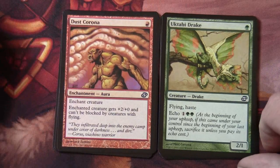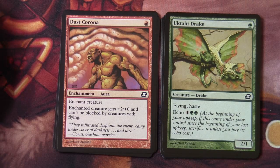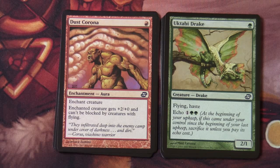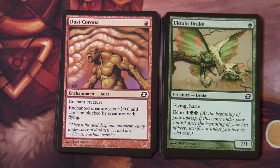Yukitabi Drake with echo on it — single green, flying, haste. Echo cost is one and two green. At the beginning of your upkeep, if this came under your control since the beginning of your last upkeep, sacrifice it unless you pay its echo cost. I did get that right in the last video — I had a card come up with echo on it, it was a rare, and there wasn't enough room on the card to print the reminder text for echo. But yes, you pay that echo cost at the beginning of your upkeep, and if you don't pay, you sacrifice it.